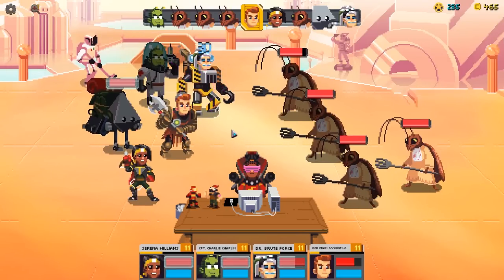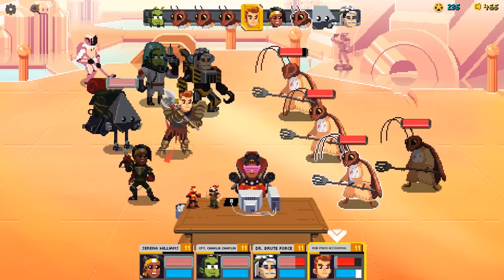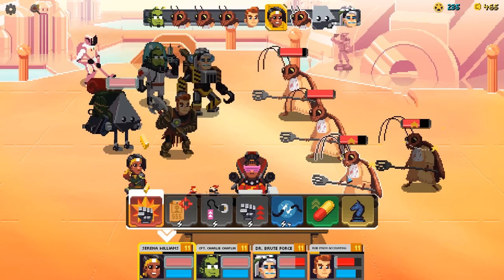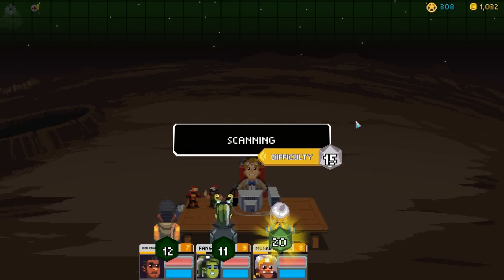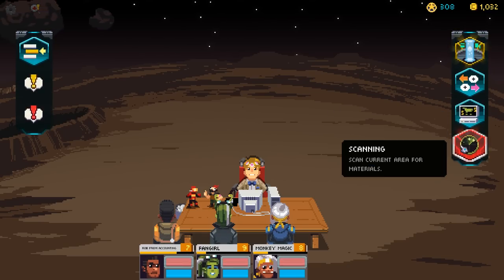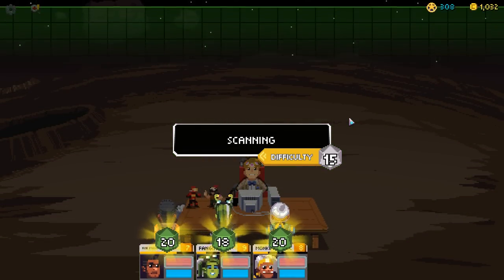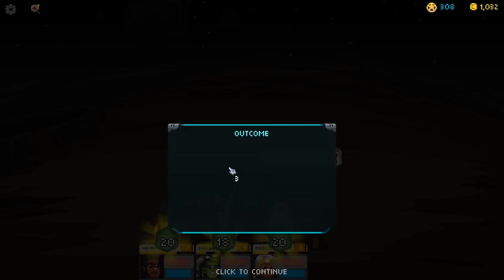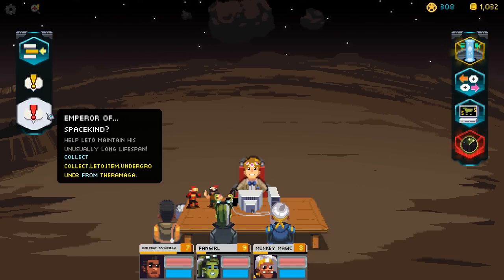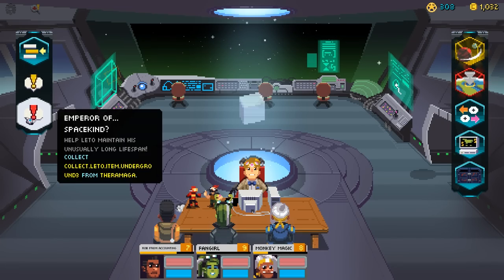Finally, we come to the biggest problem that the game has — the one that makes a final verdict very difficult to render. The bugs. I'm not talking about small glitches that make text wonky or do strange things from time to time. Those exist here too, of course. But I'm talking about the game-altering ones, where a quest doesn't work because something has gone wrong on the other side of the fence — and a lot worse than that.